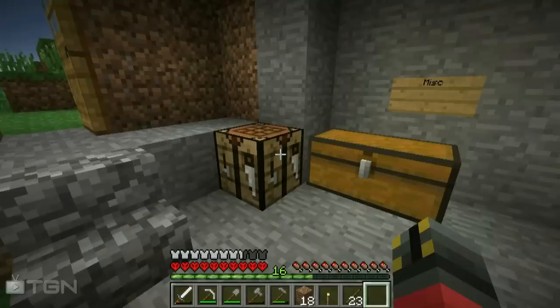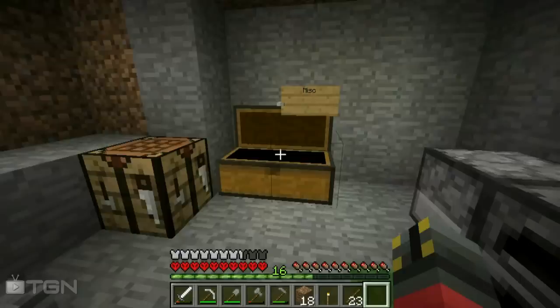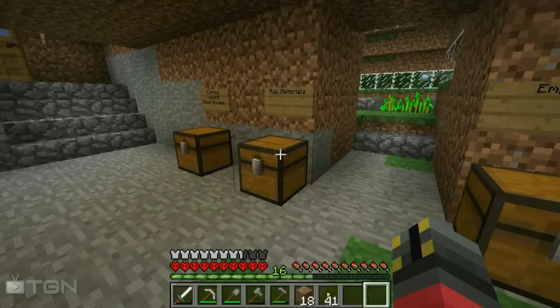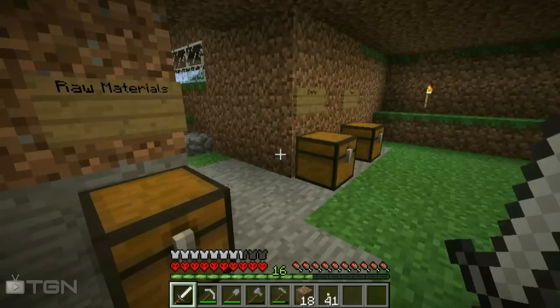I think we're pretty much ready to go. Dirt, more torches — probably a good idea. We'll bring some coal and craft torches right now. Bam — 41 torches, should be enough. And we're off. Actually, before I go, I'm gonna build a compass.